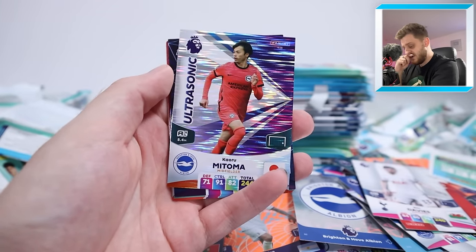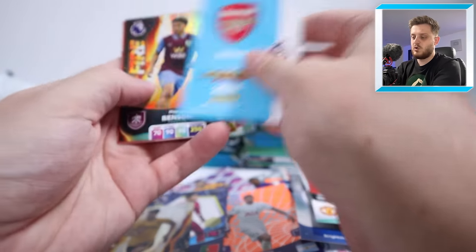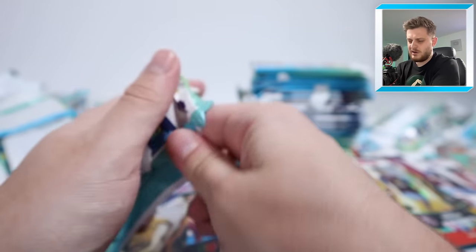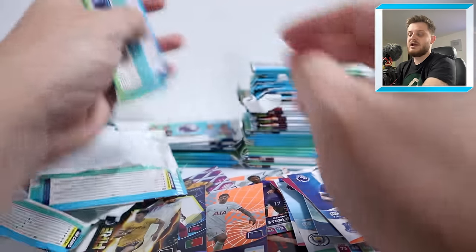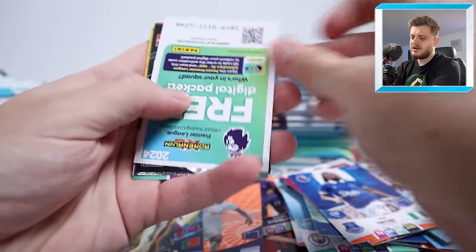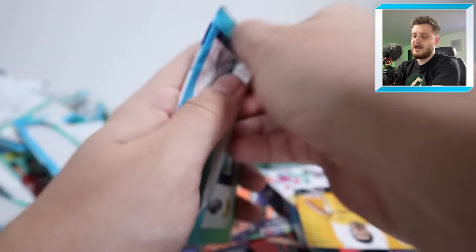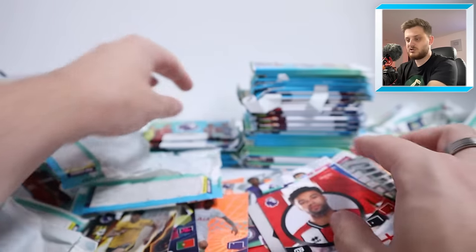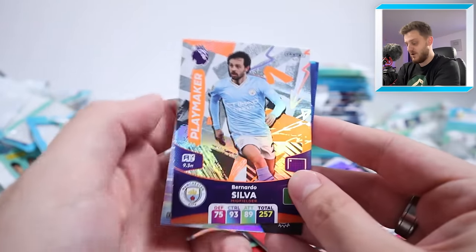Two code cards and a Mitoma Ultrasonic — very nice. There's the Arsenal badge, Fire Benson, Luton badge, Tosin Adarabioyo. Should we get him back on the channel for a squad builder? Another Man City badge — can't complain at too many Manchester City badges, who are struggling a bit in the Premier League at the moment, having dropped a few points recently. Colossus Philip Billing, Phil Foden Next Level, and the rest are base cards. We're nearly down to one pile of packs left.